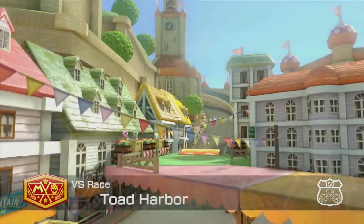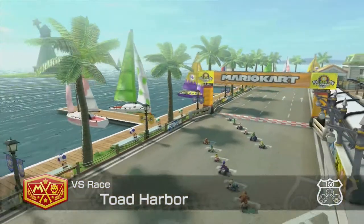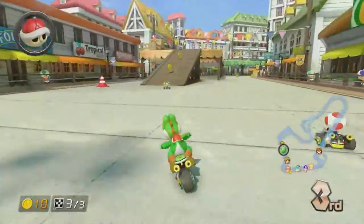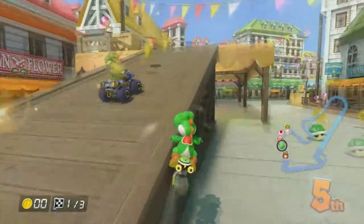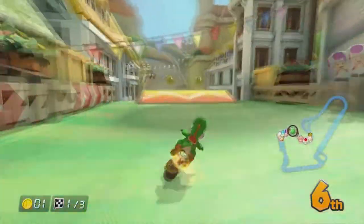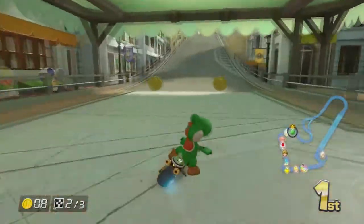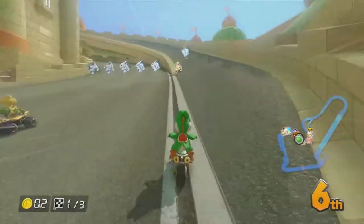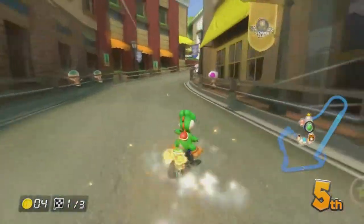Next up is Toad Harbor. This track is one of my favorites, and is quite notable for the fact that there are just so many different paths to take. At the beginning, you can choose to cross a bridge with items, or forego them for a narrow set of jumps that can give you a nice boost ahead — just try not to fall in the water. Next up is a curving section where you can race along the top level, a canopy, or down below weaving through wooden beams and traffic cones. The top path has a jump boost and a boost path at the end, making it a slightly quicker route if you can stay on top. After that, you're once again faced with choices — you can go straight ahead and drift around a wide corner, or head up the ramp on the right side. Follow that narrow path to a jump over a gap and you'll have a nice little shortcut to get you ahead.